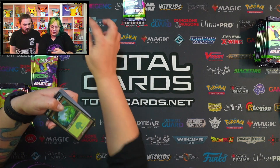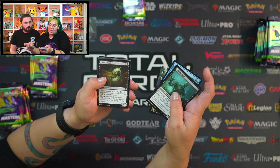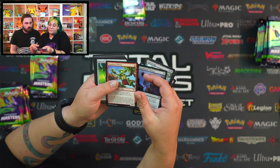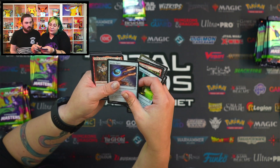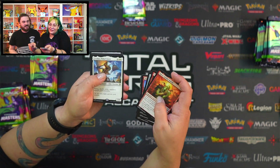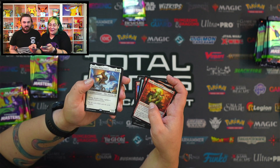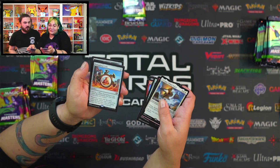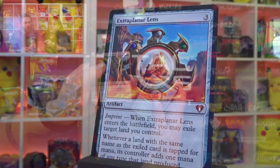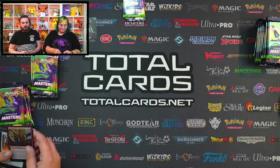Art print and we go with a Forest, Path of Ancestry, Looter il-Kor, Lotleth Giant, Carrion Grub, Cadaver Imp, Supernatural Stamina, Impulsive Pilferer, Spectral Searchlight, Arcane Signet, Valduk Keeper of the Flame, Squee Goblin Nabob, Zetalpa Primal Dawn. I love Zetalpa so much — I have them in my Jodah deck. Extra Planar Lens and Crimson Fleet Commodore and a nice treasure insect token.